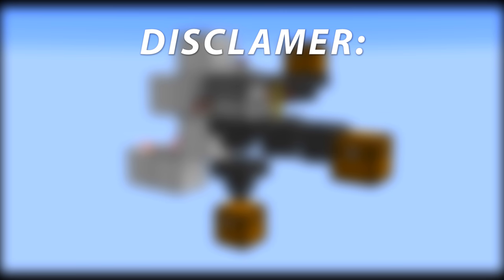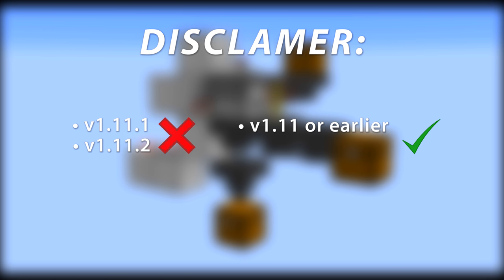Just as a disclaimer, there's currently a known bug with Minecraft versions 1.11.1 and 1.11.2 where water bottles aren't properly being pushed into brewing stands by droppers, so if you're playing one of those versions this design probably won't work for you. If you're playing 1.11 or before, everything seems to be fine. I'm currently testing this in the 1.12 pre-7 snapshot and it seems to be working fine, so hopefully this should work great in 1.12. If there are any more updates I will put them down in the description, so do check that out before you build this.